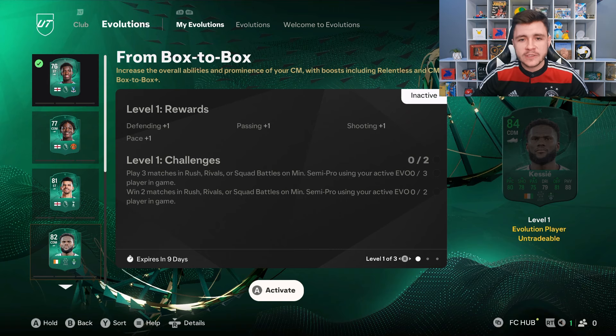Game number one is done — we end up getting the 6-0 win in our first game with the new Evolution cards. Let's jump straight into game number two. In game number two our opponent has a very good team: Haaland, James, Alise, Sasha, Bowie, Alex Garcia. Something tells me this game is going to be a little bit more difficult, but we can do it.